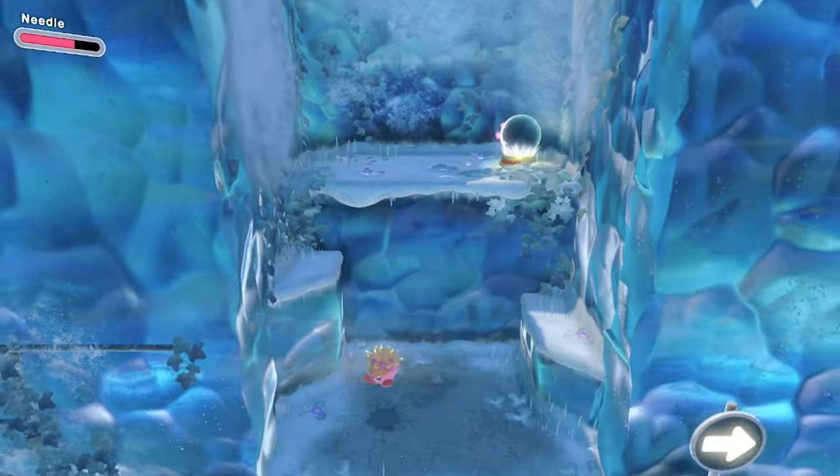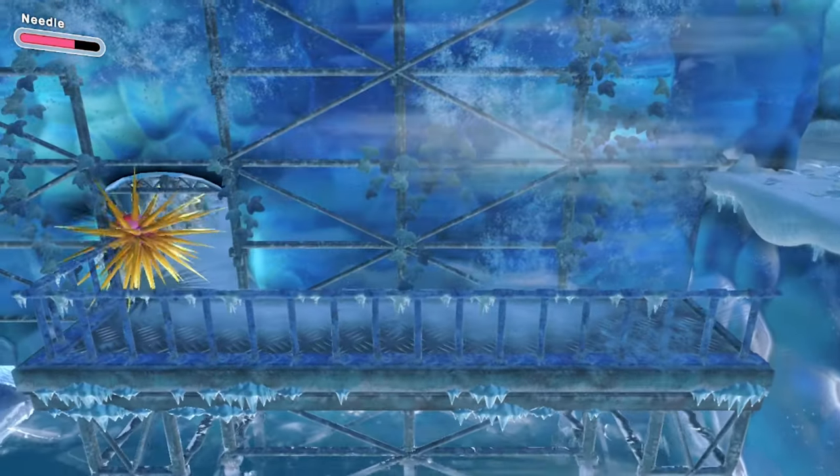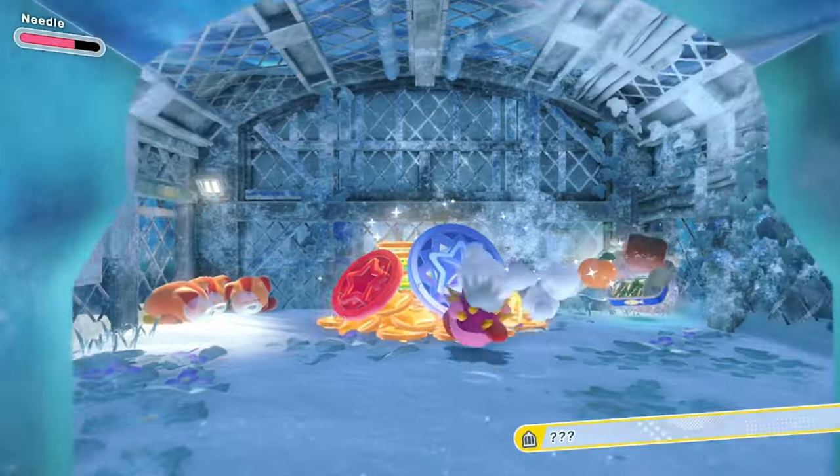Directly after you get that Waddle Dee, be sure to get the spiky ability. Go to the left and go across the platform to find a cave that's safe from the wind. That's all you have to do for this one — just step inside that cave.